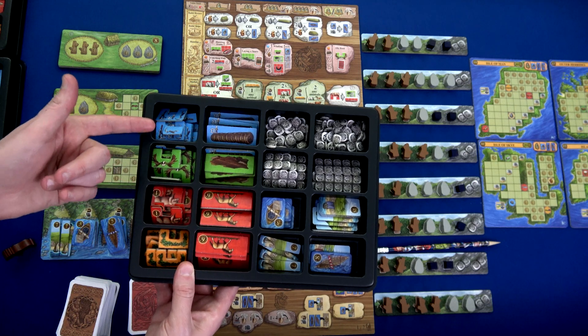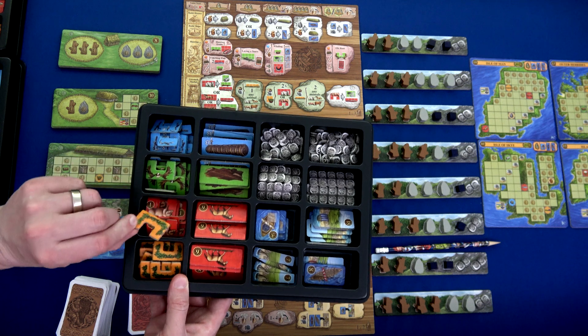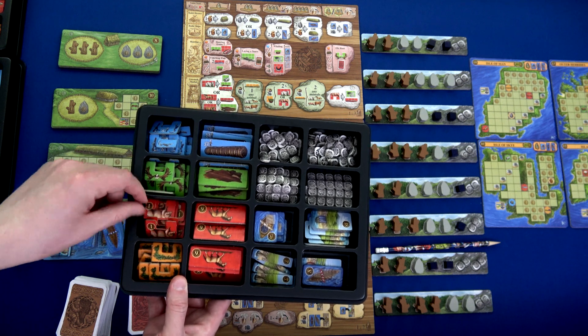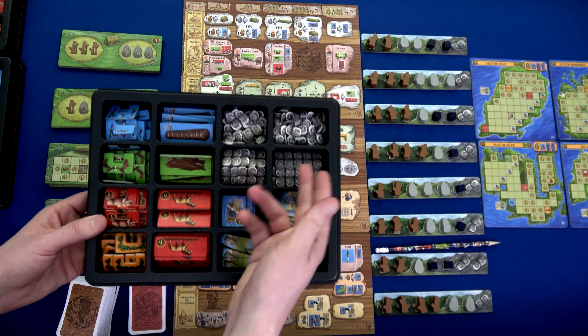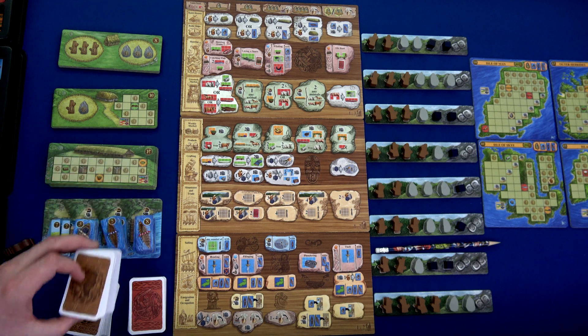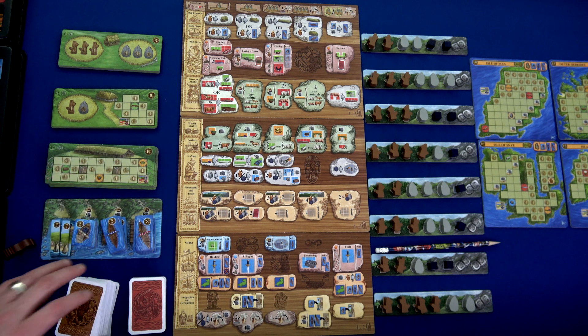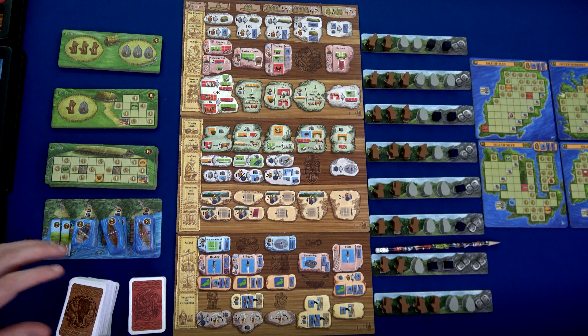All your goods are going to be double-sided, going from the least valuable being orange to the most valuable being blue or gray, and they can level up. The red ones can downgrade to orange or upgrade to green, and so on. We also have our money, extra ships, and occupation cards — I have shuffled all of them together. You can have just A's, B's, or C's, or a combination; I have all of them.